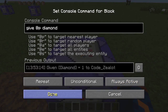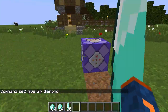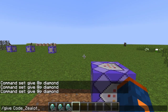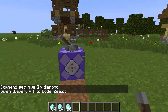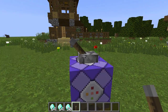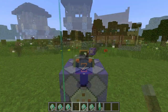Now when we close out, we'll see that our give command is running once every game tick. Let's turn that off and give ourselves a lever so we can see how this works with the redstone signal. Currently this lever is not giving this block any redstone signal. However, if we flip it to the on position, our command will run once every game tick. It'll continue to do this until we switch it off.